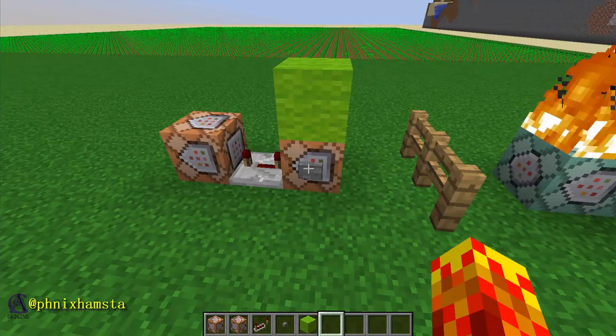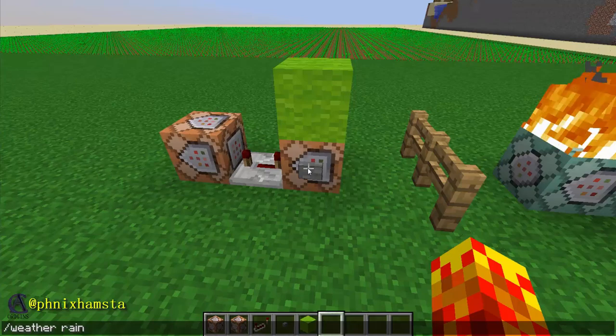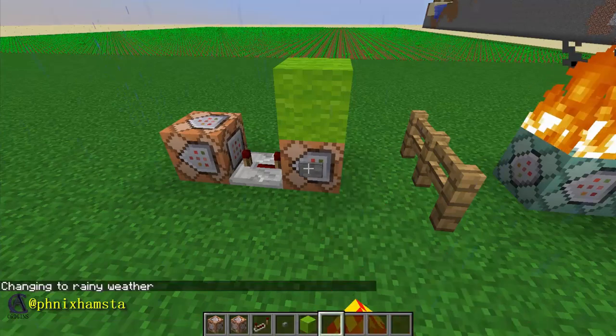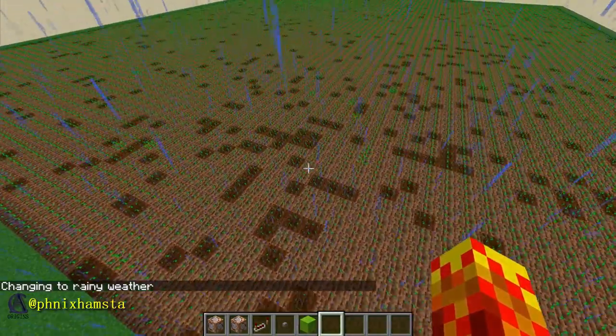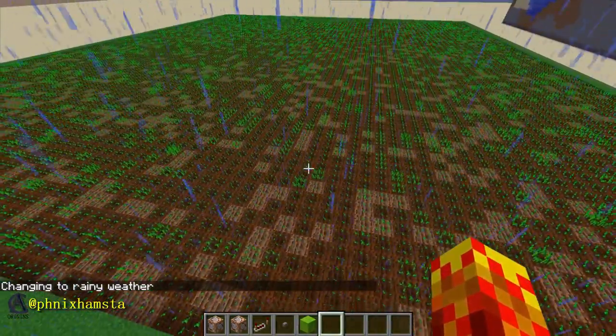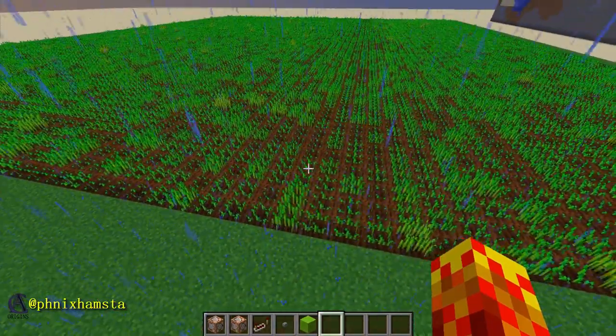I'm going to reset everything and then set the weather to rain, and you should see the crops grow a lot faster when it starts raining. So here we go — reset them all. The patches of farmland should... yep, it's starting to spread a lot quicker and the crops should start growing a lot faster than before, as you can see.